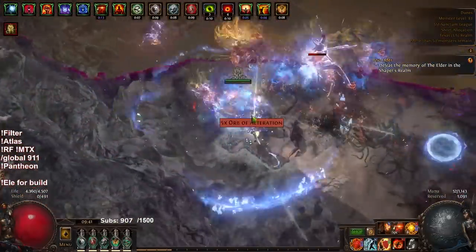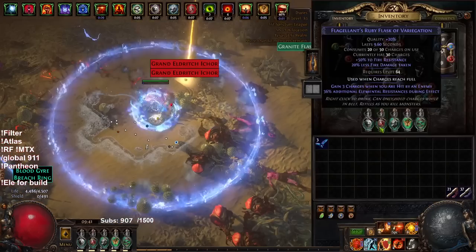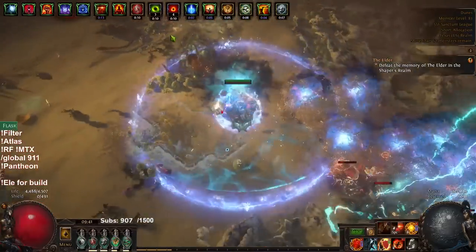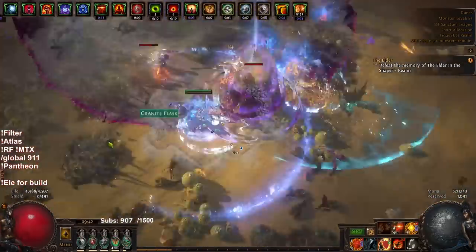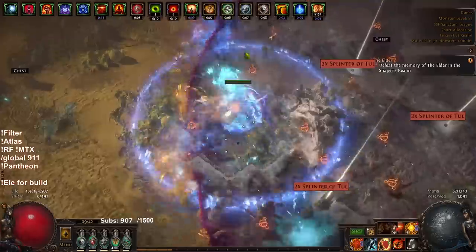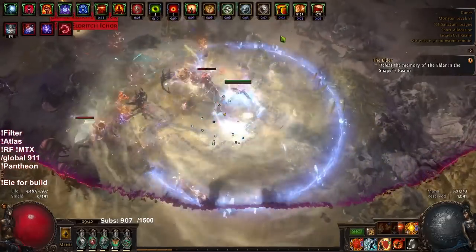The setup I'm currently using for the Vol Flame Blast — it may not be the best setup, this is just what POB is telling me — it's Vol Flame Blast, Cruelty, Immolate, and Combustion. With the Immolate, you want to make sure that you hit the target first with anything. Considering this build will clear off screen, there's basically a 100% chance whatever I'm hitting is already ignited. Unless it's the map boss, in which case you can just Frost Blink on its face and it'll be ignited, or just tap it with a regular Flame Blast.